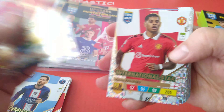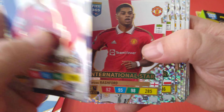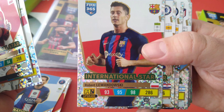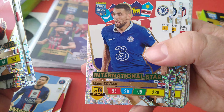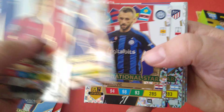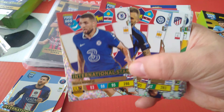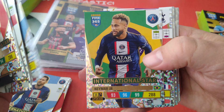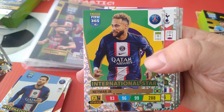Brilliant. Here's Rashford — he gets 92, 95, 98. Total 295. Not bad, having a good season. Here's Lewandowski, Barcelona — he gets 286 total. Kovacic, Brozovic — again, Croatian internationals: Chelsea, Inter Milan. Molina. Here is Neymar — he gets 288, two less than Messi: 93, 96, 99.